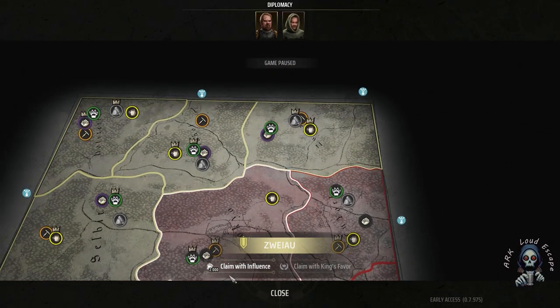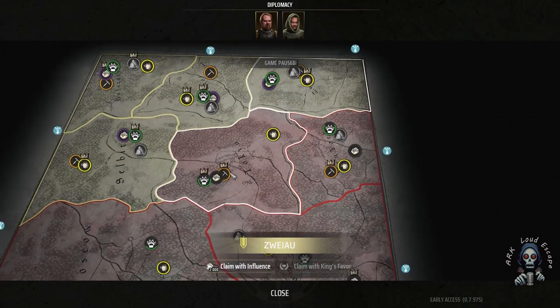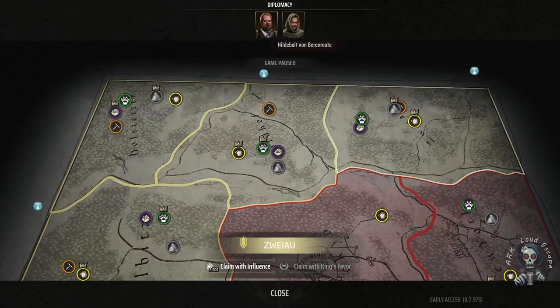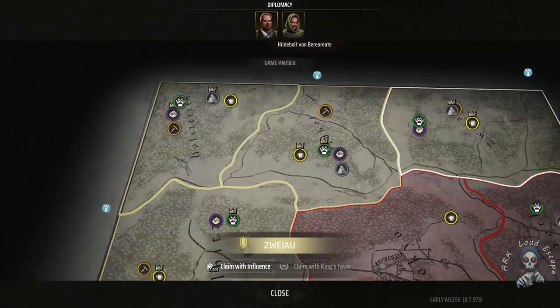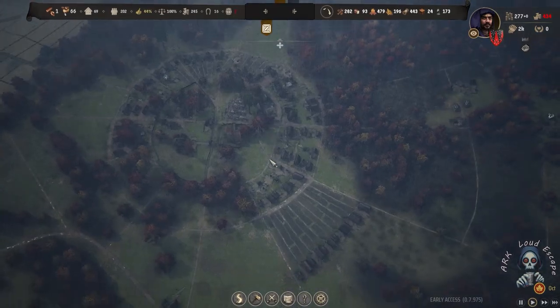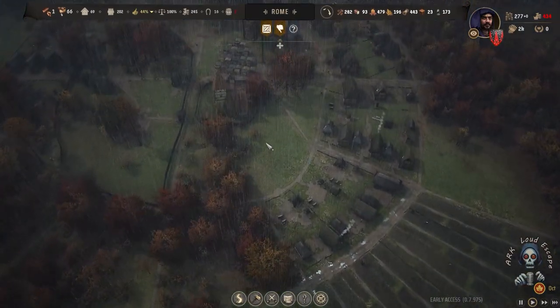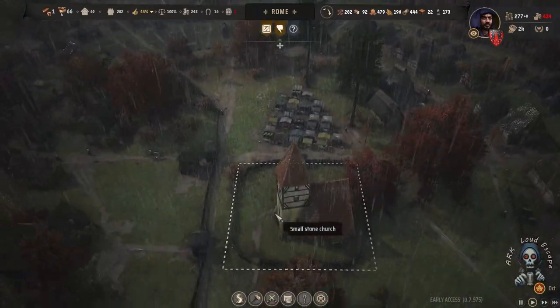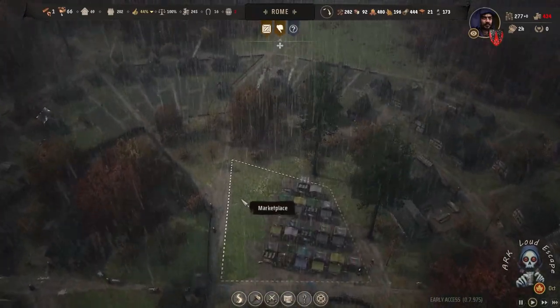We can claim with influence about 2000. But if we do that now, the Vaughan army will attack us and we are not ready for that. So it's better to ignore taking any more territory from our enemies.